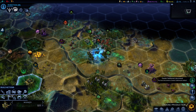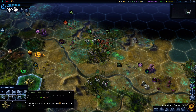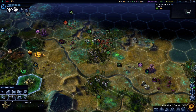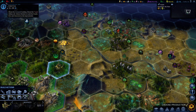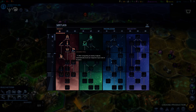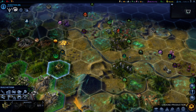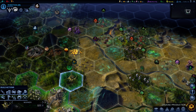Derelict settlement discovered. So what does that mean — can we convert it? Didn't we take an affinity that after conquering an enemy outpost, automatically founds an outpost of your own? So how come that didn't work? Is it because it was a neutral one, perhaps?